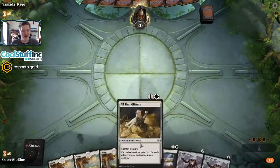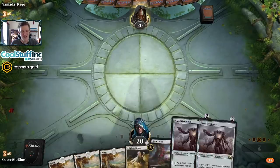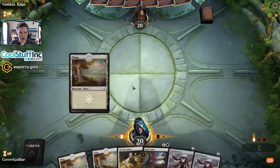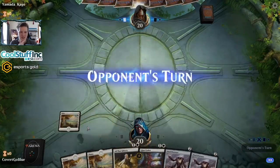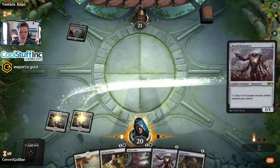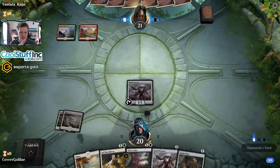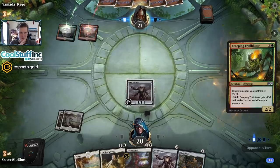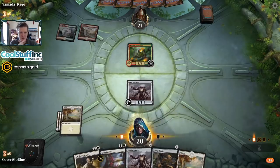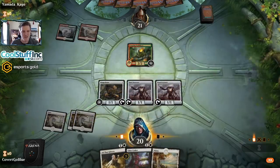We've got payoff cards - you forget these are in the deck after a while. After a long game where you just don't have them, or Teferi just wrecks your All That Glitters, you kind of forget. Our opponent took a mull to six. We're on the play - if this Plains ever makes it to the battlefield... Rugged Highlands, sure, one card late but it'll still be good. Let's see what happens with our Steel Overseer. Creeping Trailblazer elementals - feels like long time no see.